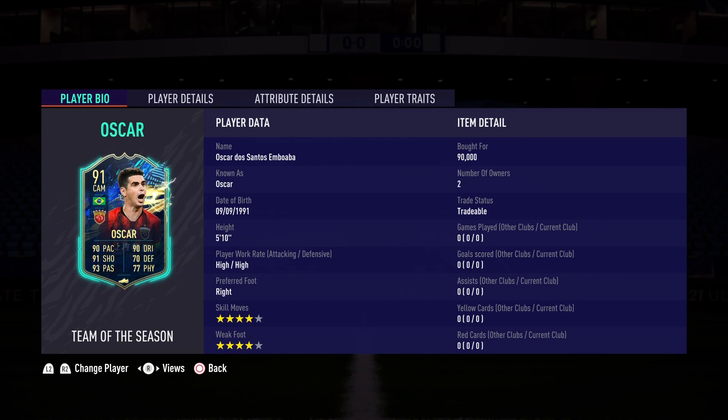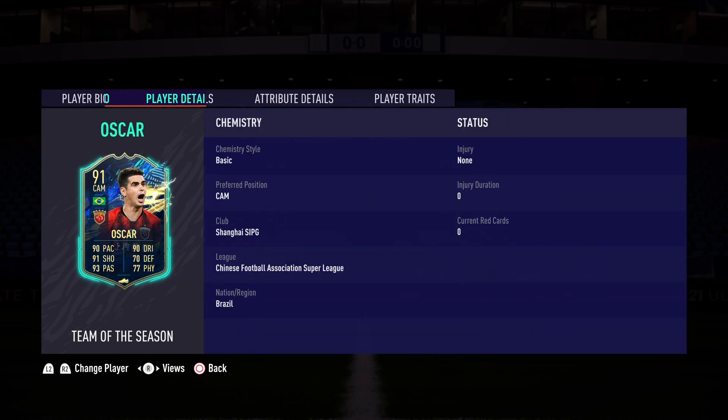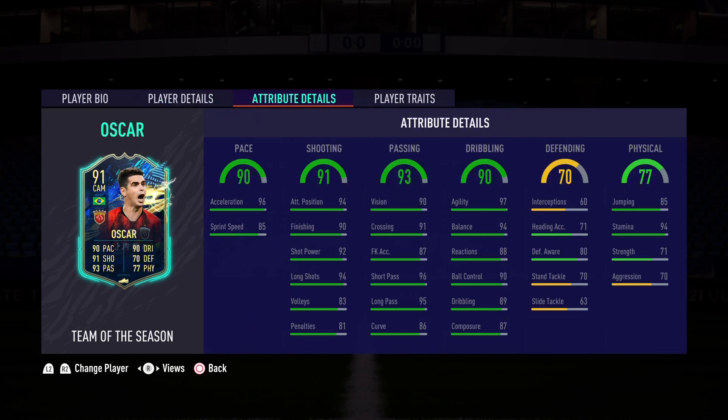The Brazilian maestro is gonna do some really good things on the pitch. He is 5'10", high/high, right-footed, four-star skills, four-star weak foot. I bought him for 90k. Looking at the in-game stats: 90 pace, 96 acceleration, 85 sprint speed. This card screams Hunter — you want to max out that acceleration and put that sprint speed up plus 10 to reach 95, giving you 99 acceleration and 95 sprint speed, which is phenomenal.